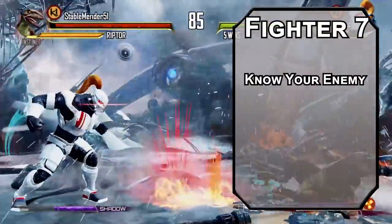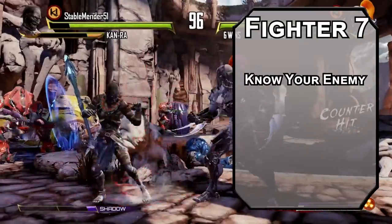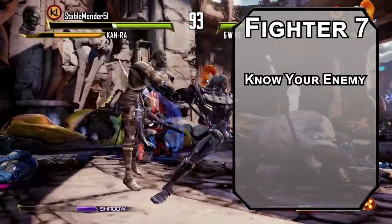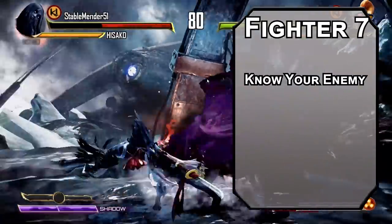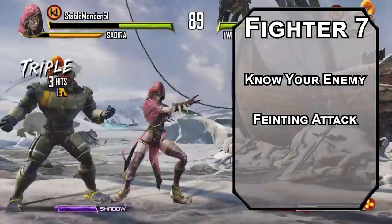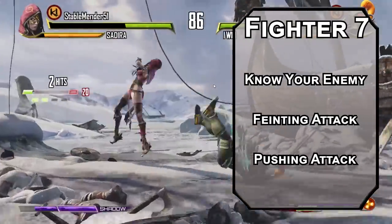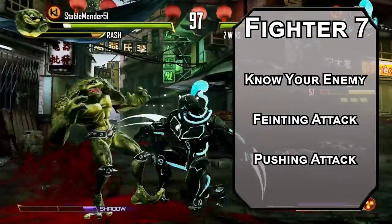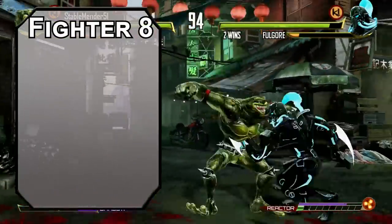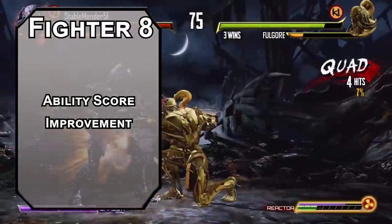7th level Battlemasters get Know Your Enemy, letting you scan an enemy to determine their strength, dexterity, constitution, HP, AC, fighter level, or total level after a minute of study — you get 2 pieces of information per minute and know if they're better than, worse than, or equal to you. You also get another superiority die and 2 more maneuvers. Parrying Attack lets you attack-cancel as a bonus action for advantage on your follow-up attack. Pushing Attack lets you push a creature 15 feet if they fail a strength saving throw, and adds your superiority die to the damage. 8th level fighters get another ability score improvement to cap off your strength score for the best attacks possible. Now let's work on disappearing.